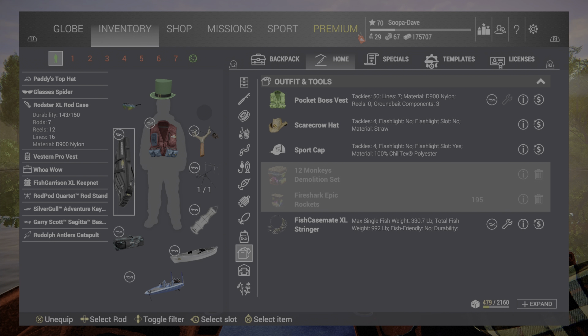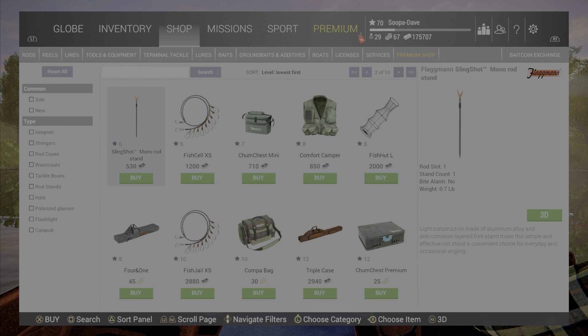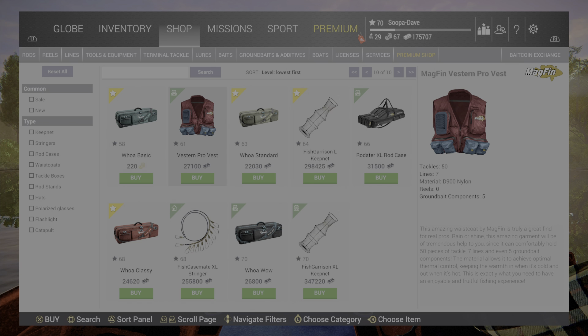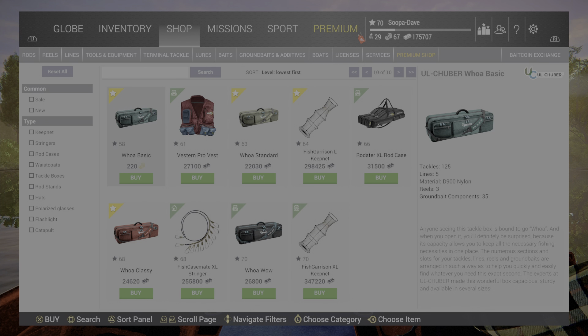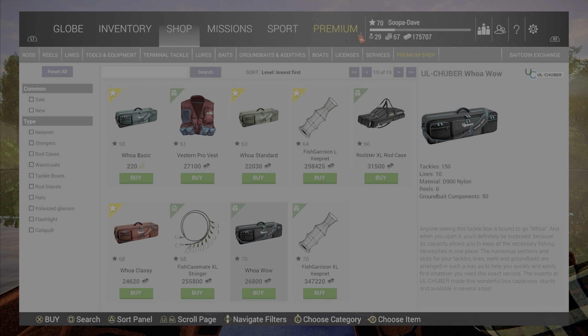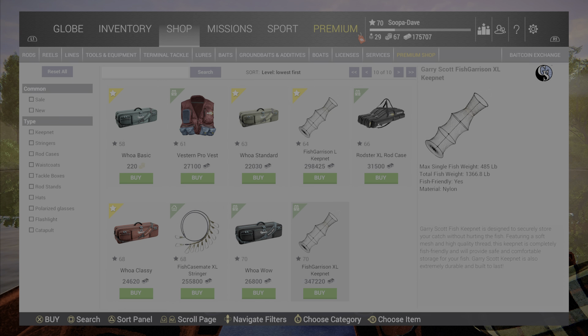With the rod case and tackle box, these two are the last in the shop. I'll show you where to get them — they're all the way over here. The rod stand is right there at level 50 and the vest is at level 61. You can also get the Bitcoin vest if you prefer the color, but remember you'll lose out on two ground baits. This is the best tackle box and this is the best rod case.